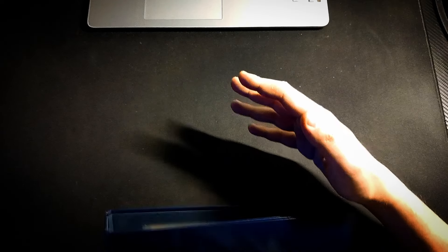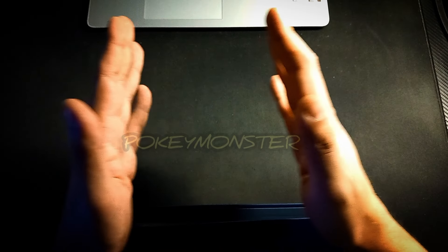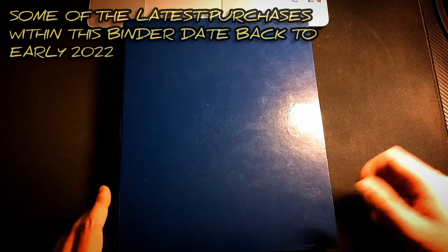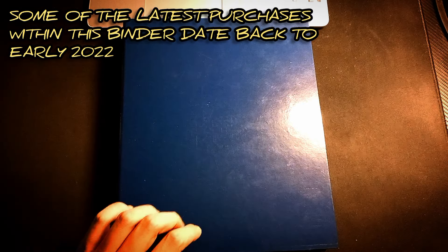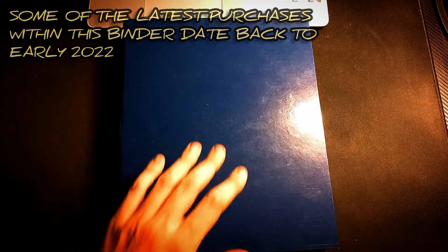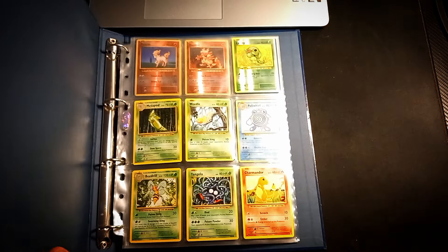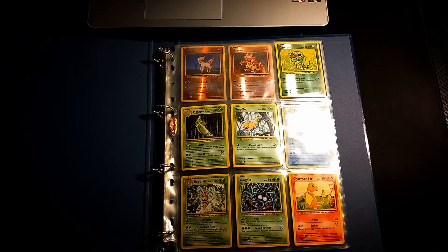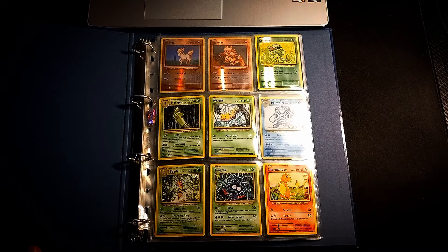Hello everyone, welcome back to another episode by the Pokemonster. Today we're going to check out a collection binder that I've had laying around for a year, a year or two or three. As you can see, these are Evolutions cards from 2016, the XY era.